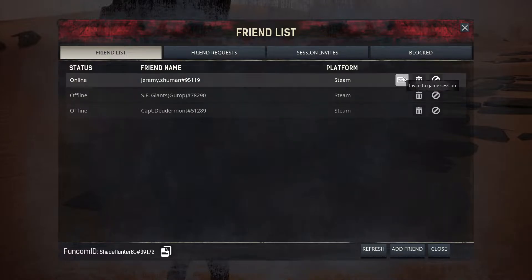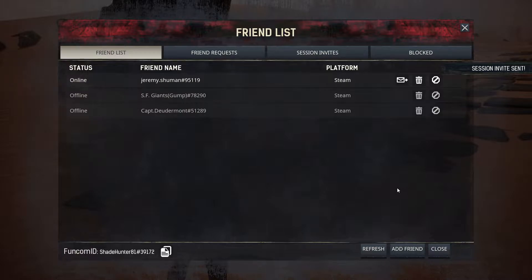Now that Phantom is online, a little envelope shows up that you can click to invite them to the game session. It says session invite sent.